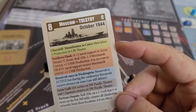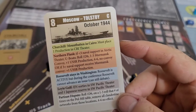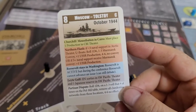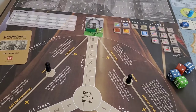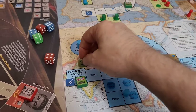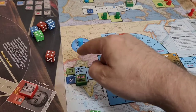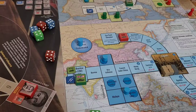Churchill continues: 'The conference card has five sections that we implement immediately. First, the green band: Churchill's mountain in Cairo must place one production in the CBI theater. Against my best wishes, I must send some of my scarce production to fight in that backwater hellhole.' The UK only has three productions, so being forced to spend one in the CBI is quite a burden. This production will be converted into offensive support during the military phase, so we place a marker in the CBI to remind us.